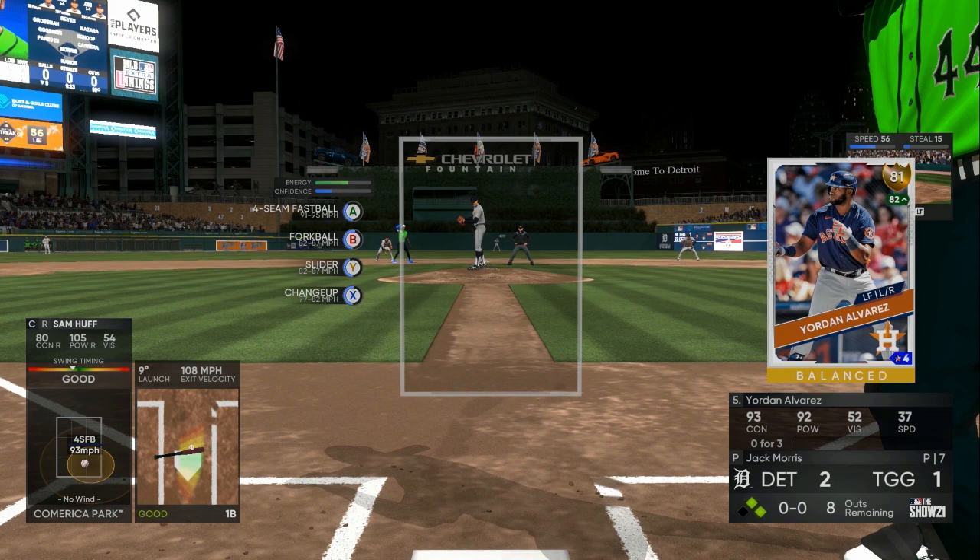One key thing: push right trigger or R2 and look at his pitch sequences. You can see fastball, forkball, slider, changeup. If you see fastball at the top, two seam at the top, or sinker at the top, then you can keep your strike zone exactly where it's at in the middle or higher. It's a good chance out of three pitches, two of them would be a fastball.